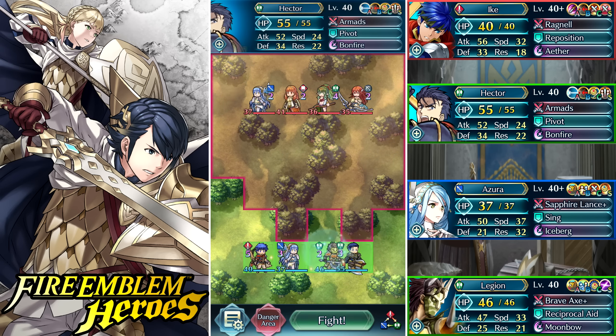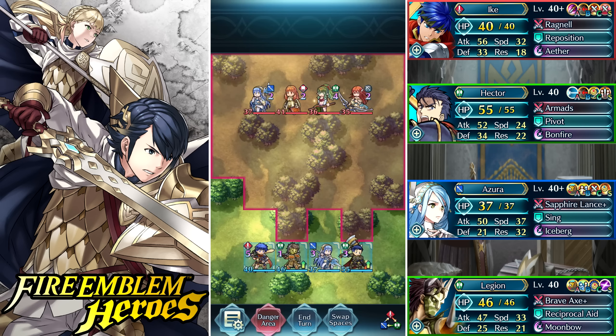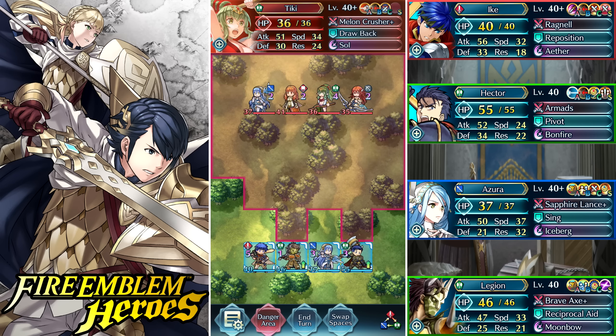Alright, we're back and I'm finally going to show off that Legion setup. This opponent has swimsuit Tiki, bride Cordelia, Celica, and Azura — a pretty solid team. Tiki is his bonus unit. Cordelia is a bit of a threat; I'd normally bait her with Ike but since she has swordbreaker it's going to be tough. He's also smart — he's not running life and death 3 on Cordelia, so she's not at minus five defense, which makes it really tough to get the one-hit KO.